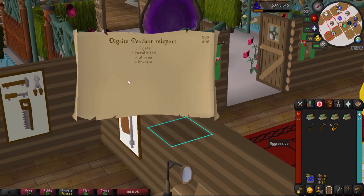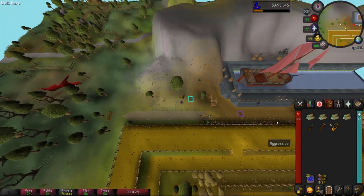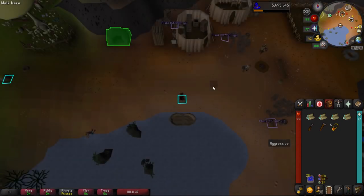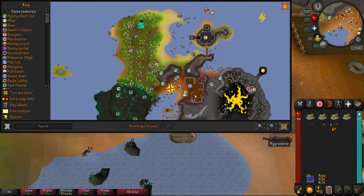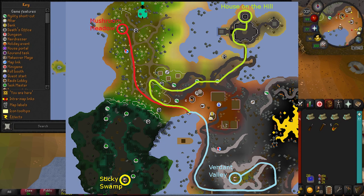Before we get started, let's make sure we have everything on Fossil Island unlocked. You can mount a Dig Site pendant in your POH if you wanted to. After teleporting to the Dig Site, we're going to quick travel and head to Fossil Island. If you don't already have the Mushtree transportation unlocked, we're going to do that right now.